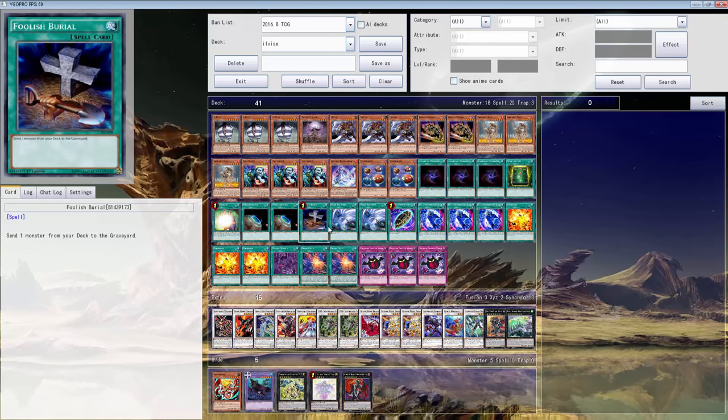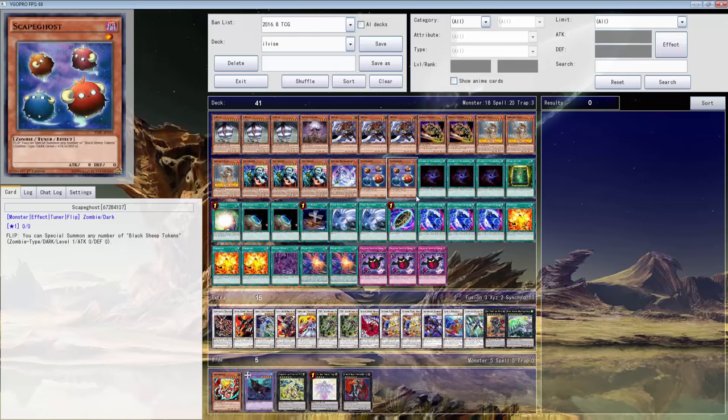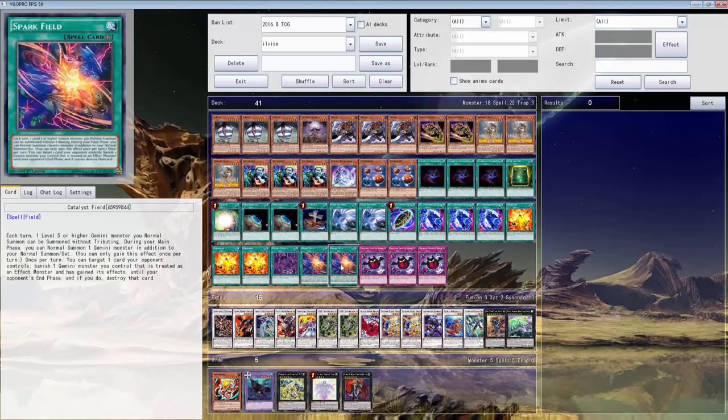What do you guys think would help this deck out? Should I take the Lords out? These are pretty much last-minute additions and not really the best cards. I put them in there to speed up the deck. As you can see it's only seven dark monsters and we have DDR, so that helps with that.